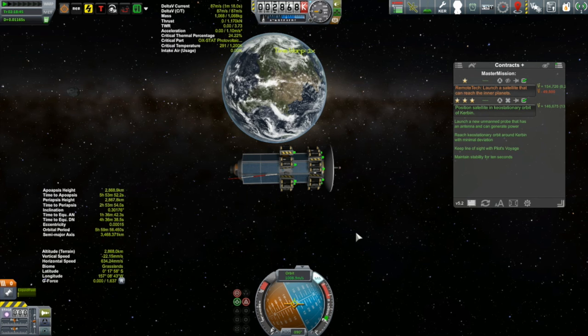I set up my maneuver to rendezvous with Kerbin Station, costing 22 meters per second. Remember, I still have to match velocities on the other side of this maneuver, so we're not out of the woods yet. That maneuver won't occur for another day and a half, so I'm going to draw this one to a close and save that for the next episode. Thank you for watching, and I hope to see you next time.